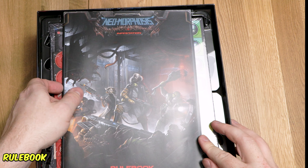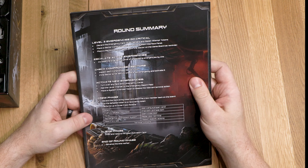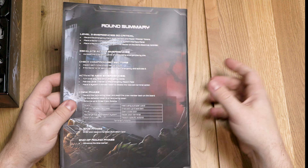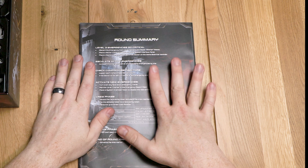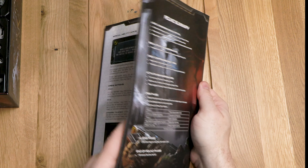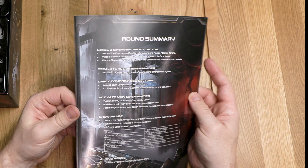Over here we've got a rulebook - front and center. Fairly meaty rulebook, actually. I wonder if there's scenarios in here. On the back it looks like we have a little helper, a round summary. I like the shape of the rulebook - I don't like the long floppy ones. This doesn't take up too much table space, and it's really easy to hold the spine and control one page without everything else flopping around everywhere.